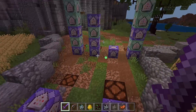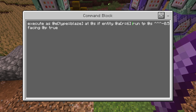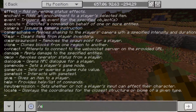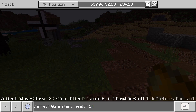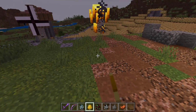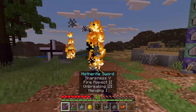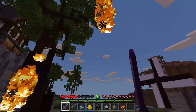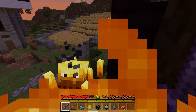The nice thing about this command is it's basically a retreating dash, and it's only one command block. All we're doing is executing at the Blaze: if there is a player within six blocks, teleport the Blaze backwards facing the player, so it's always backing away. You can see how difficult it is to back them all the way into a corner, and since they're Blazes they can go up in the air — I just can't hit them.